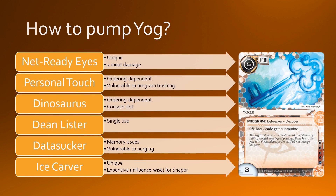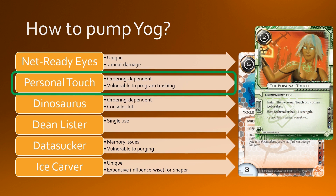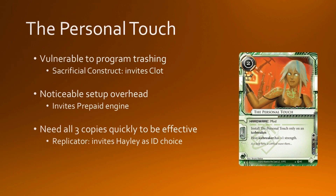Let's take a look at some ways in which you can pump Yorg's strength. For this particular playthrough, I'm going to use Personal Touch. I think it has the least weaknesses of most of the other options in this list. Once I've picked Personal Touch, the rest of the deck actually falls into place very automatically. Personal Touch has a limitation in that it's vulnerable to program trashing — if you trash the host Yorg, all the personal touches will go down with it — so you want to protect against that, and nothing does that more effectively than Sacrificial Construct, which happens to be also in faction. This invites you to play Claude as well, which synergises very well with Sac Con.